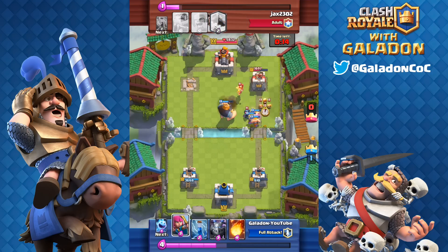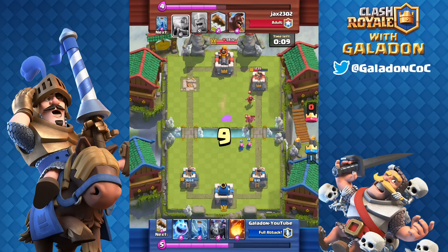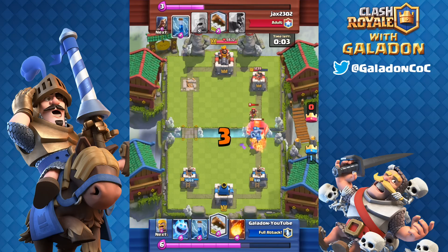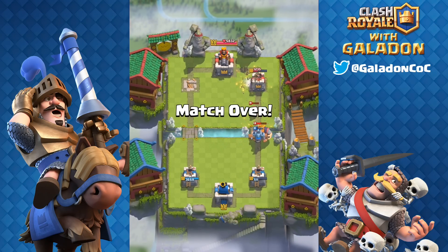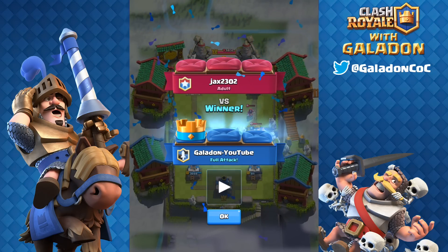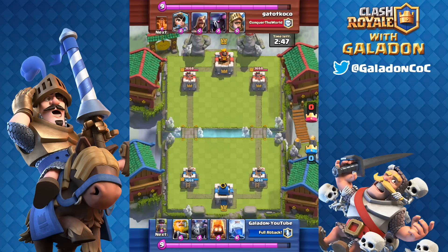Even a Royal Giant right here isn't going to be able to take that tower out — time is simply going to count down. The Royal Giant putting pressure again just in case somehow he did take that tower down, but I would be pretty far ahead on hit points. Final 5 seconds — Royal Giant going to get a shot or two in, but it's not going to happen. Time runs out and another dirty, filthy, nasty Royal Giant win. Hey, I'm not proud, but it was a good game — it was relatively close. Jax and his Royal Giant put up a good fight.